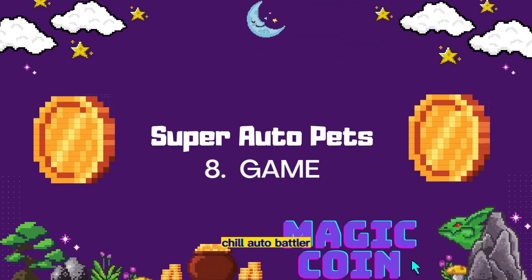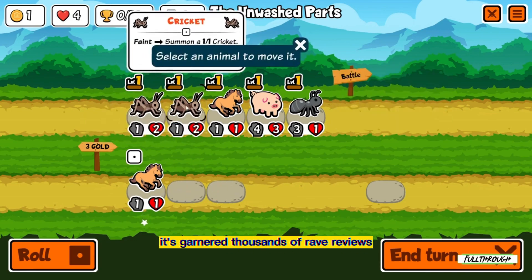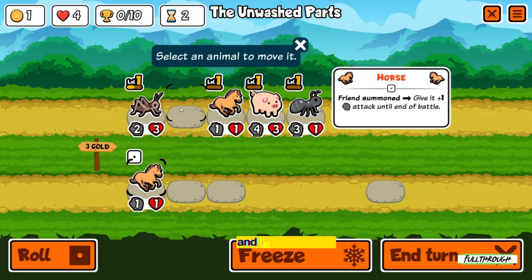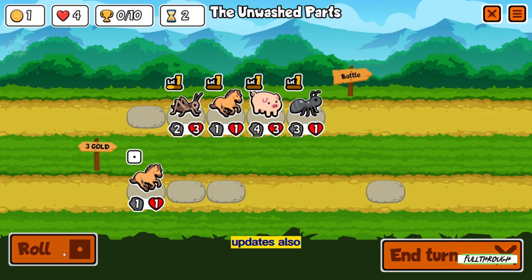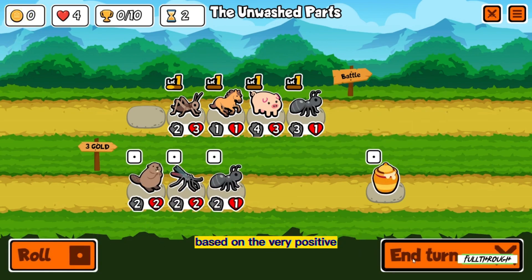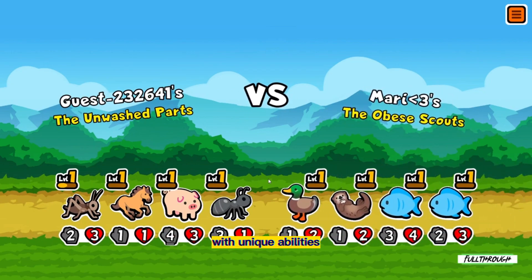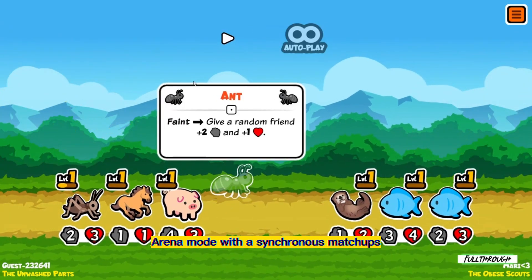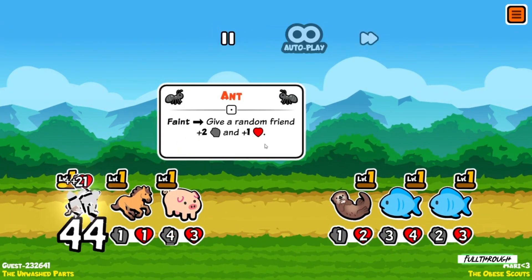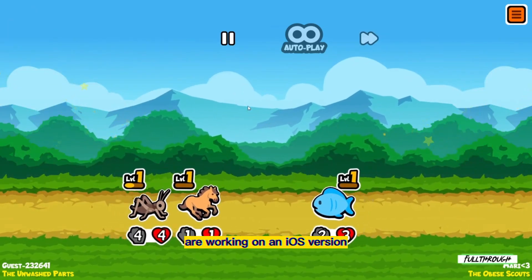Super Auto Pets is a popular chill auto battler currently in its open beta phase. Despite that, it's garnered thousands of rave reviews on a variety of platforms and is free-to-play in your browser. Steam players need not worry — it's receiving regular updates also. Based on the very positive trend in reviews, most players are really enjoying it. In Super Auto Pets, you build a team of different animals with unique abilities. Play happens in two modes: Arena mode with asynchronous matchups, or a versus mode with other players. It's currently only available for Android, but developers Team Wood Games are working on an iOS version.